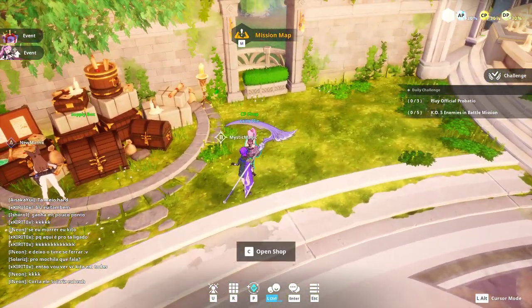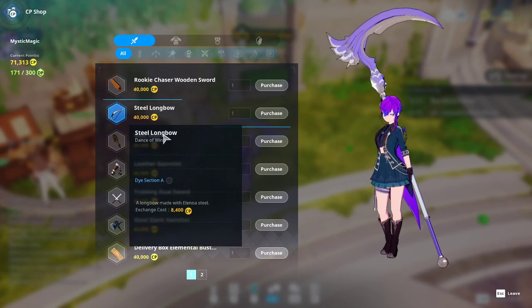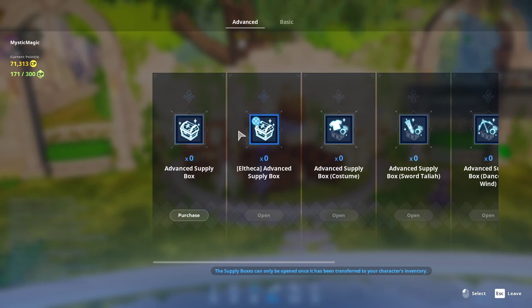The CP Shop is where you can buy basic costumes, accessories, and weapons — no consumables. There are some options here, though they're a bit expensive and all cost CP. Then there are loot boxes: you can get them from the attendance event or buy them from the KP Shop with real money. They go to your inventory and you open them here at this station.